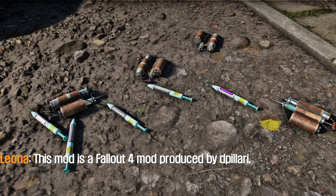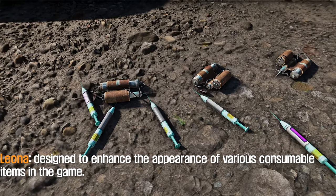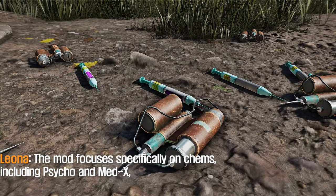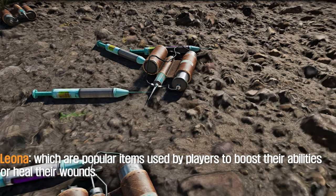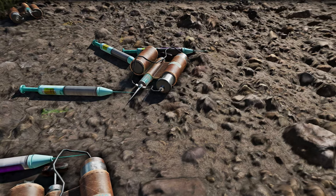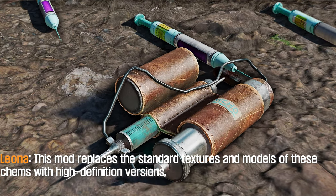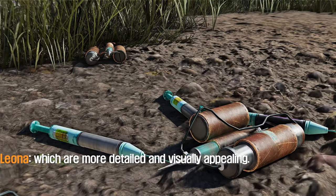The third mod I will introduce to you is the High Definition Chems Project. This mod is a Fallout 4 mod produced by Deep Eleri, designed to enhance the appearance of various consumable items in the game. The mod focuses specifically on chems, including Psycho and Med-X, which are popular items used by players to boost their abilities or heal their wounds. This mod replaces the standard textures and models of these chems with high definition versions, which are more detailed and visually appealing.